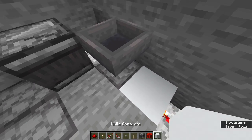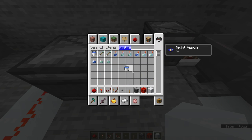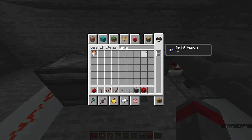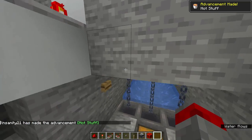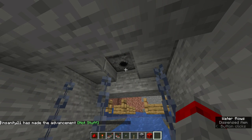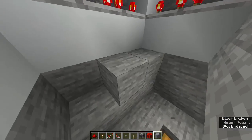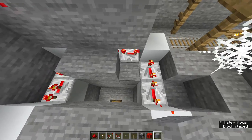Put an item in your dropper and all you need to do now is put water at the back of the dispenser and lava on the front of the dispenser. If you test this out you can see lava and water working correctly.